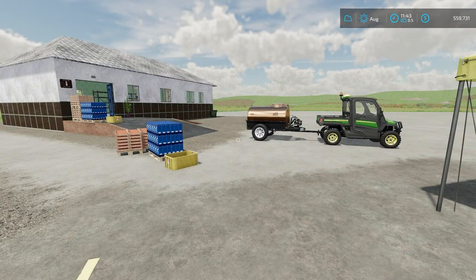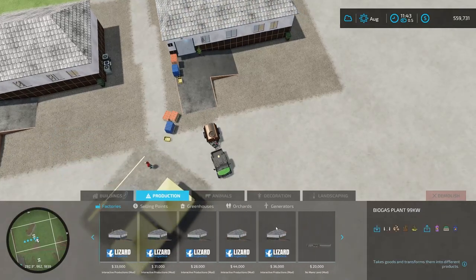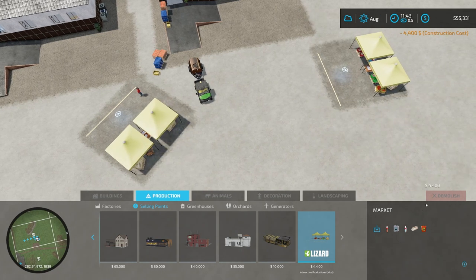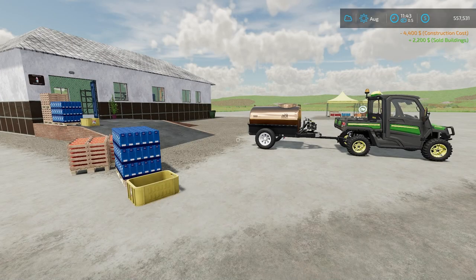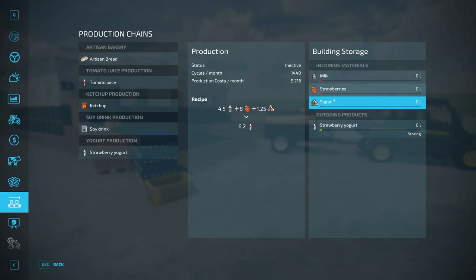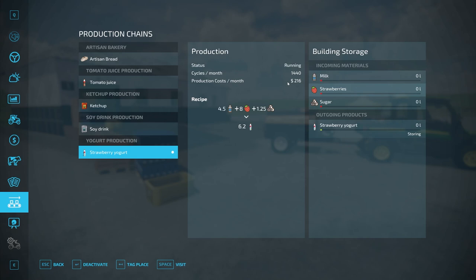For our final product — strawberry yogurt — go under production and place the Yogurt Production building, which costs 36,000 dollars. You'll also need a market stall sell point. In the production menu, go down to strawberry yogurt and activate it — you need to activate it to get it working.